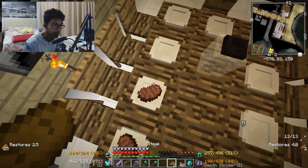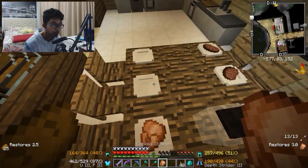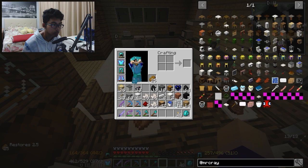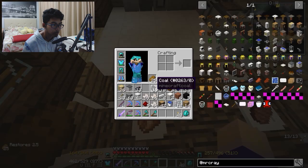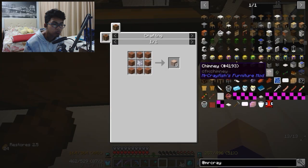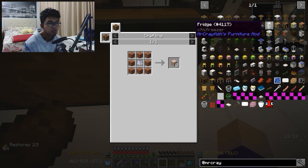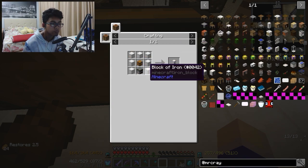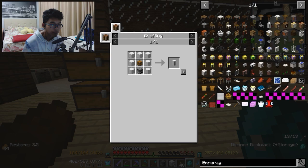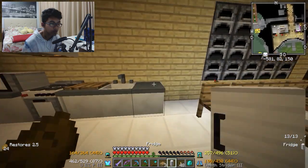Lo pada makan. Itu aja deh — 2, 3, 4, lagi 1. Lo bisa makan, lo mau makan roti ke gak? Tuh makan tuh roti. Udah semua ya, kecuali fridge. Nah, tuh makan tuh — banyak banget nih.